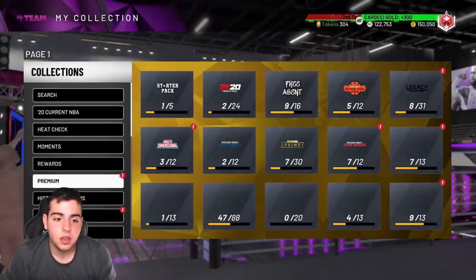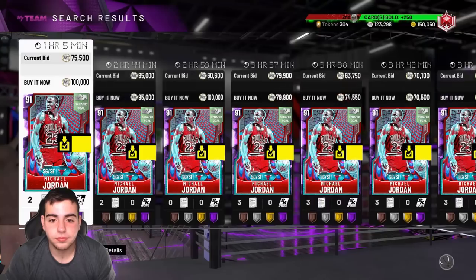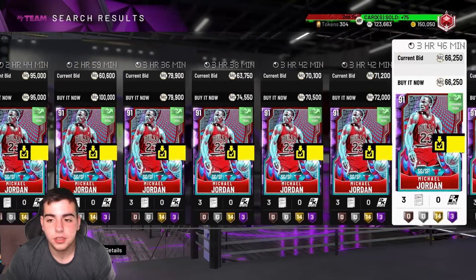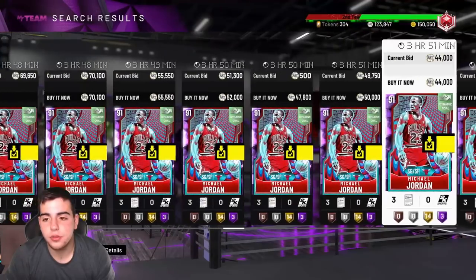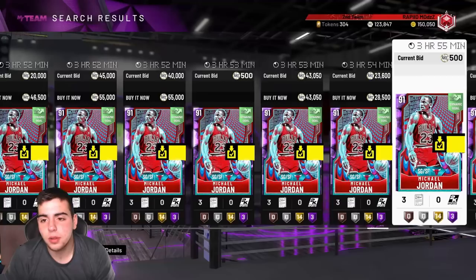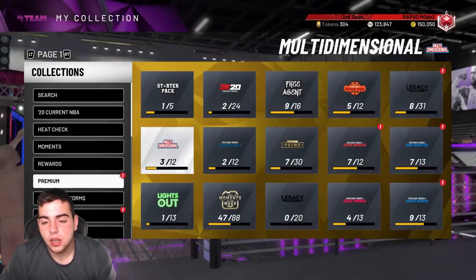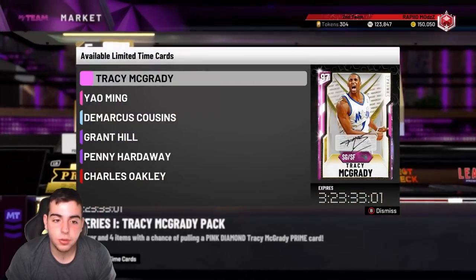Let's see what MJ's going for. Very embarrassing. Prices showing: 70k, 66k, 55k, 52k, 47k, 44k — at least we pulled something. Alright, we're gonna have to pop another box. Let's hold out for a pink diamond.